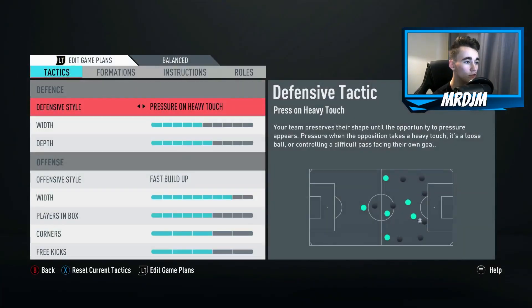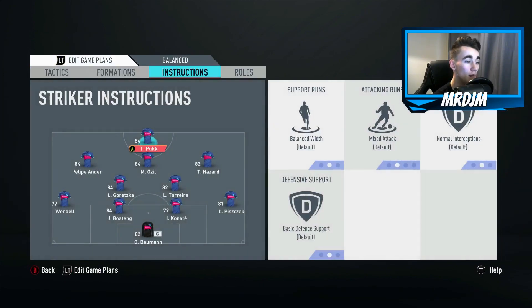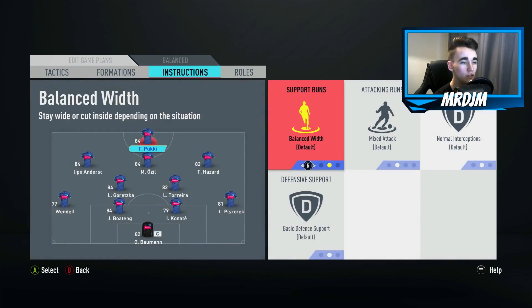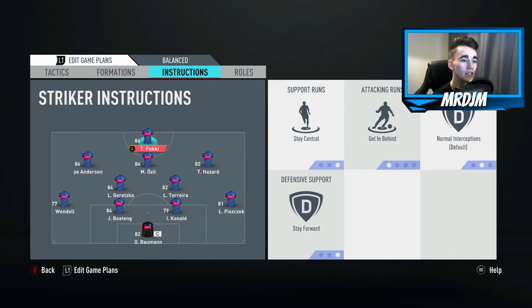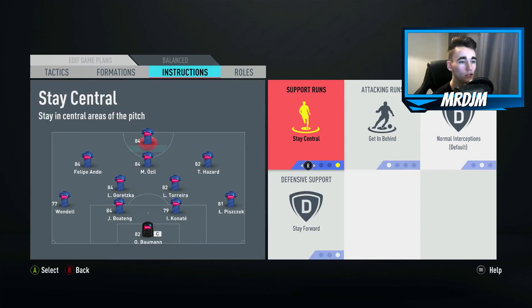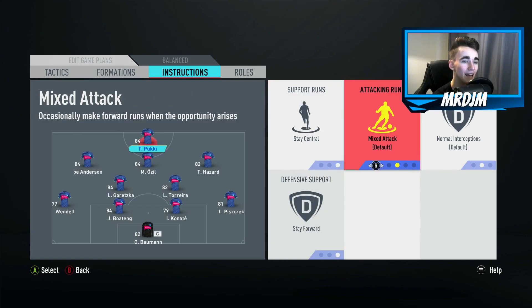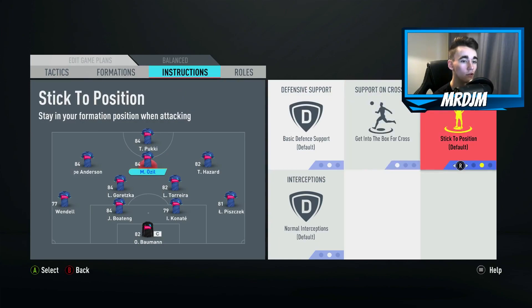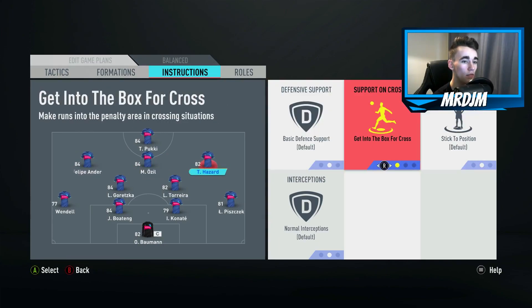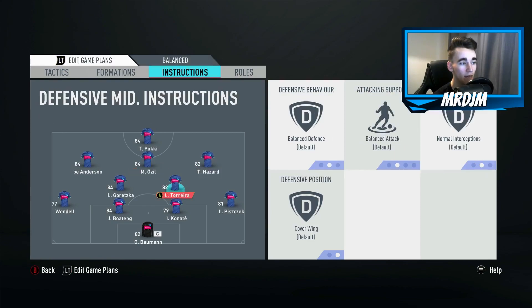For the custom tactics, as you can see on screen, I've been using these for a very long time and they suit this team nicely. For play instructions, I told Pukki to stay central and get in behind — he's got good enough pace to play as a striker who gets in behind, though you could leave him on mixed attack. For all three CAMs: get into the box, cross, and free roam — that worked really nicely, all three interchanging and linking up well.